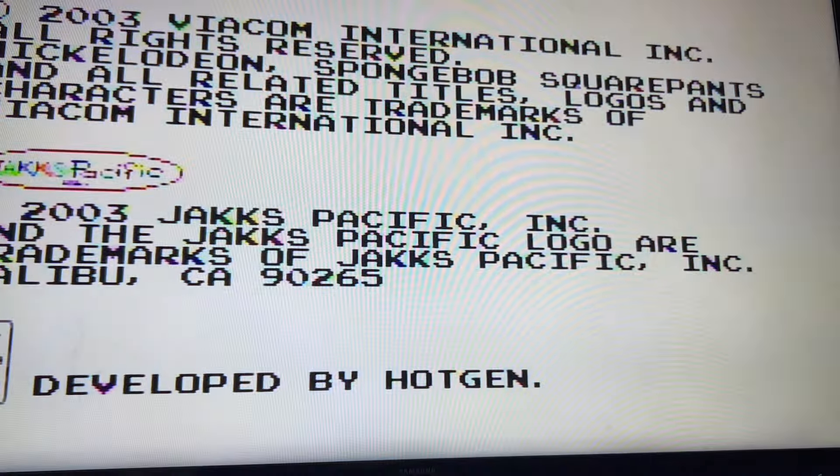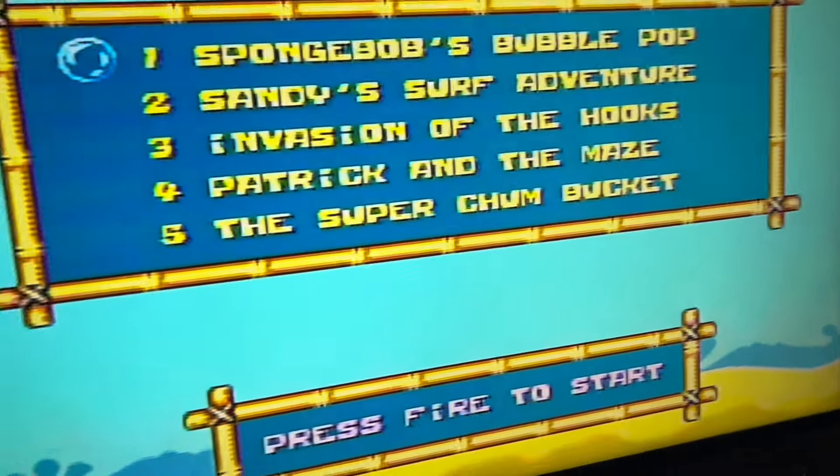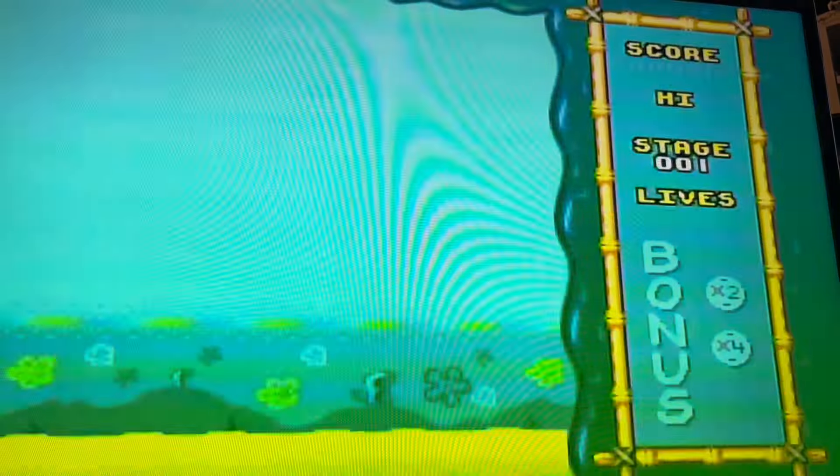The first one we're looking through was released in 2003, and it contains five games: SpongeBob's Bubble Pop, Sandy's Surf Adventure, Invasion of the Hooks, Patrick and the Maze, and the Super Chum Bucket.